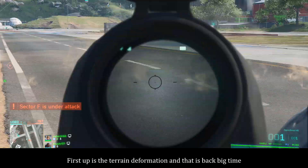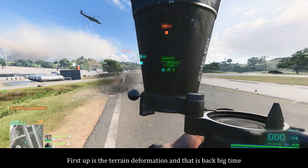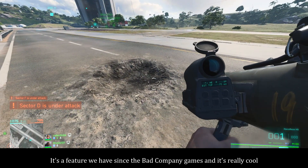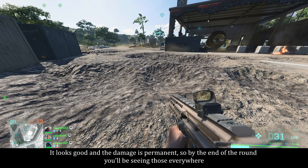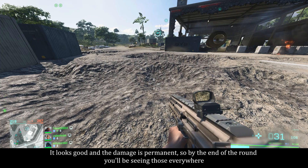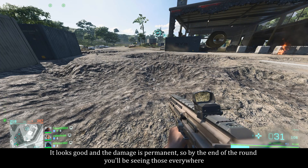First up is terrain deformation, and that is back big time. It's a feature we've had since the Bad Company games and it's really cool. It looks good and the damage is permanent, so by the end of the round you'll be seeing craters everywhere.